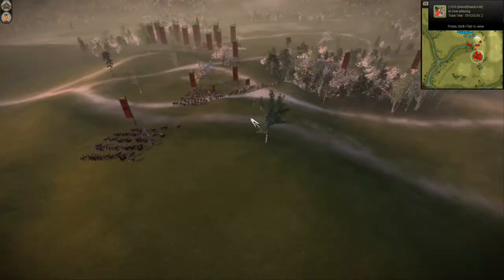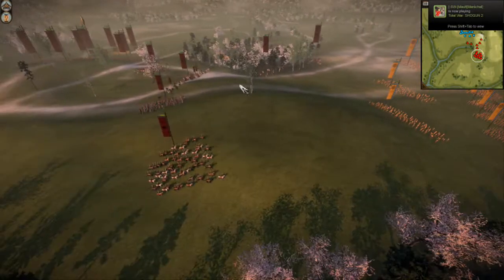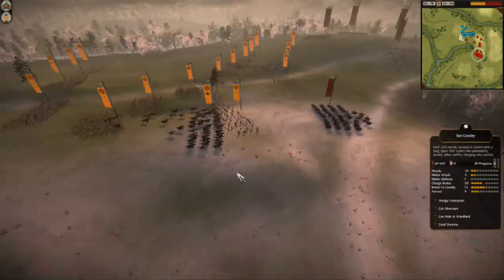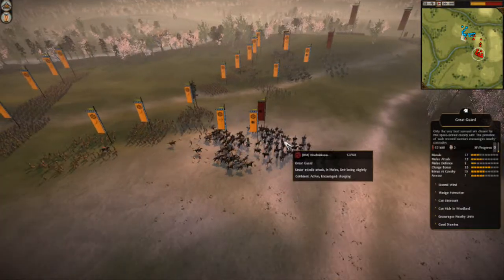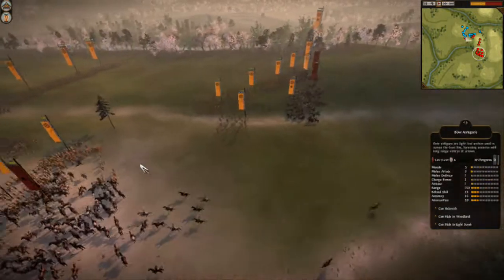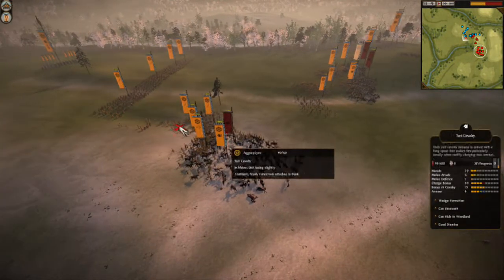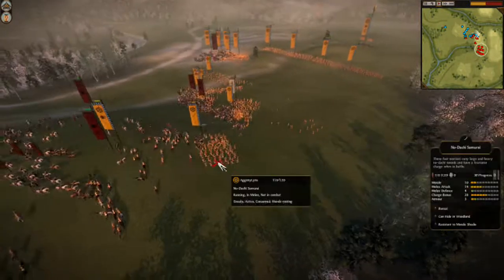So it looks like Washi was going to go for a very mobile force — a very quick strike force. He's going to start striking his opponent's Bow Ashigaru and Agony is going to counter his Yari Cav. Agony is going to gladly charge that with his great guard, which is going to cause damage to Agony's Yari Cav. Washi needs to pull out as Agony is getting his melee into the mix. These are his Katana Samurai — they're not going to be as effective as spear units, but they'll still do some damage.